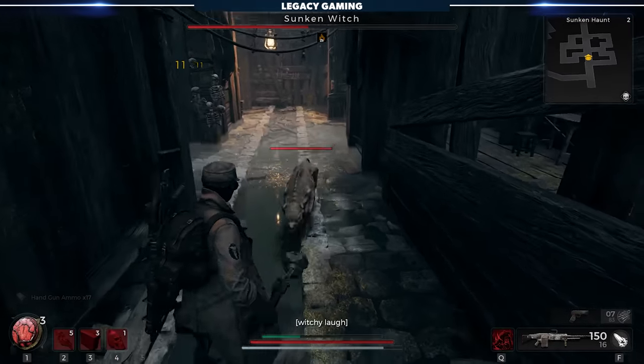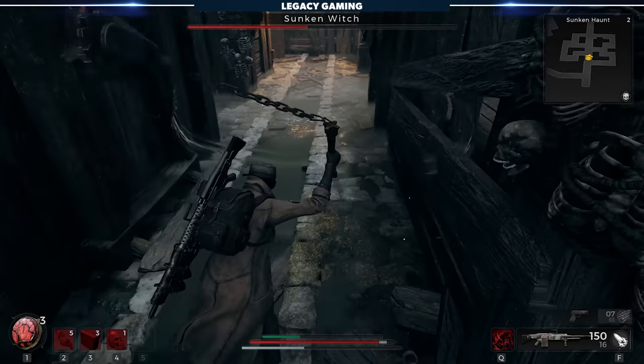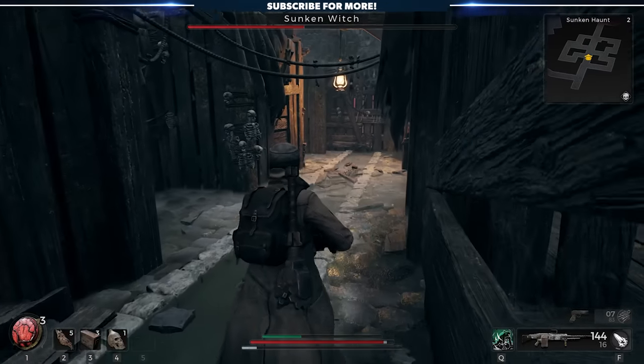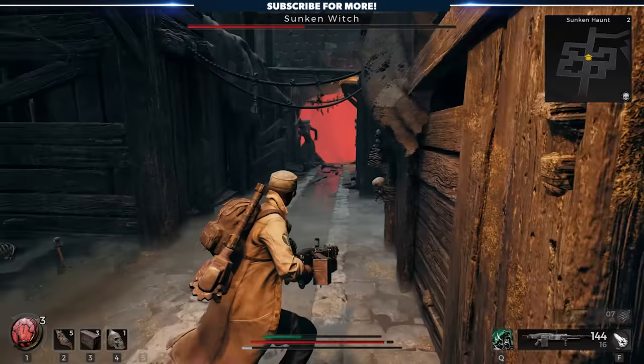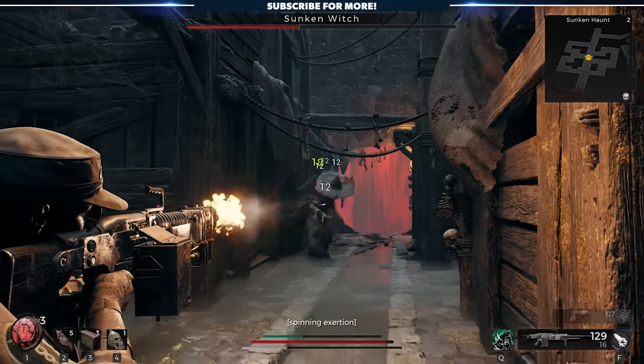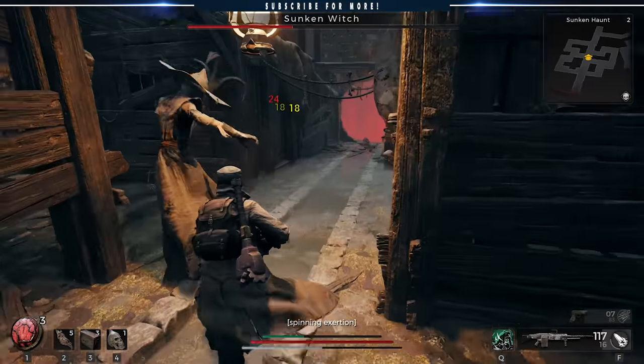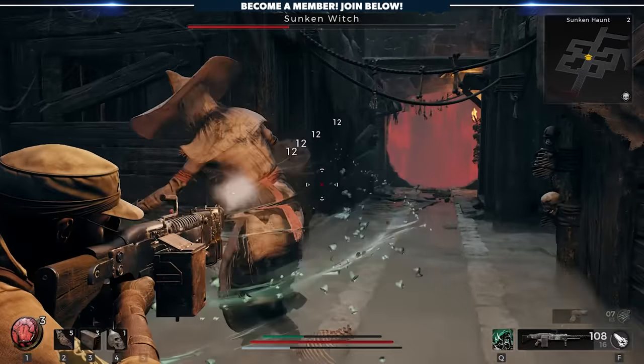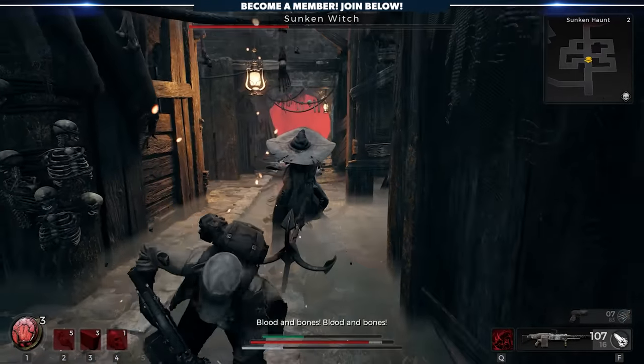Overall, it's a fun, straightforward fight that will hopefully get you back in the Remnant 2 groove as you get your bearings in the new Awakened King DLC. We'll let the rest of the fight play out and leave you with a peek at the crafting material you get as a reward for killing the boss. Sadly, we cannot share any more details about that item at this time, so it'll be up to your imagination to fill in the gaps.